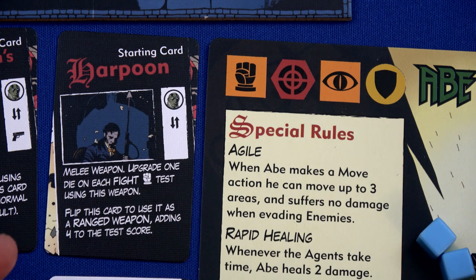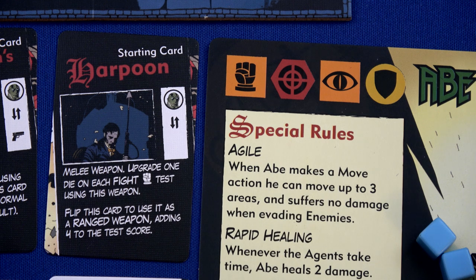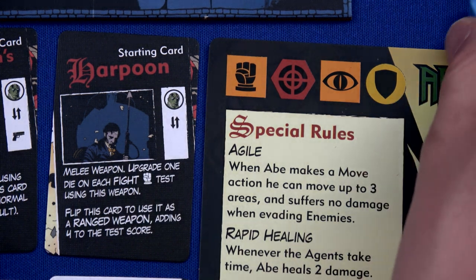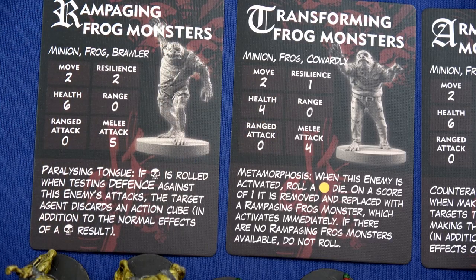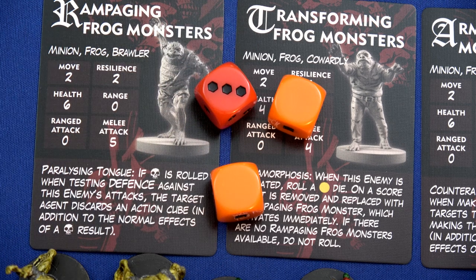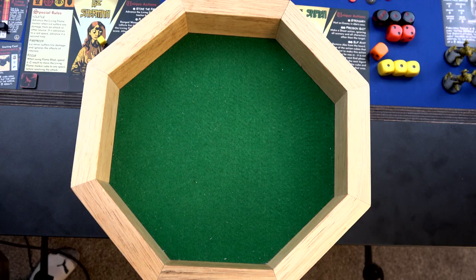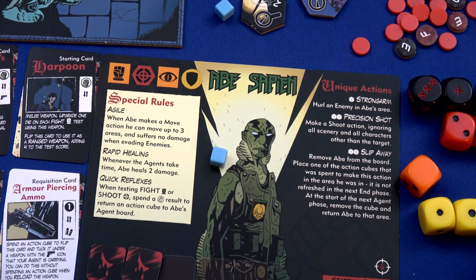For Abe's second action, I'm going to attack with the harpoon. It's a melee weapon, and we can upgrade one die for each fight test using this weapon. That transforming frog monster only has four health with one resilience. We're rolling two orange and one red since we get the one upgrade. We're hoping for five total hits - we get six, and that's a wild. Abe has quick reflexes: when testing fight or shoot, he can spend that wild symbol to return one of his action cubes to the board. He just did that attack and didn't take any actions. That's amazing.